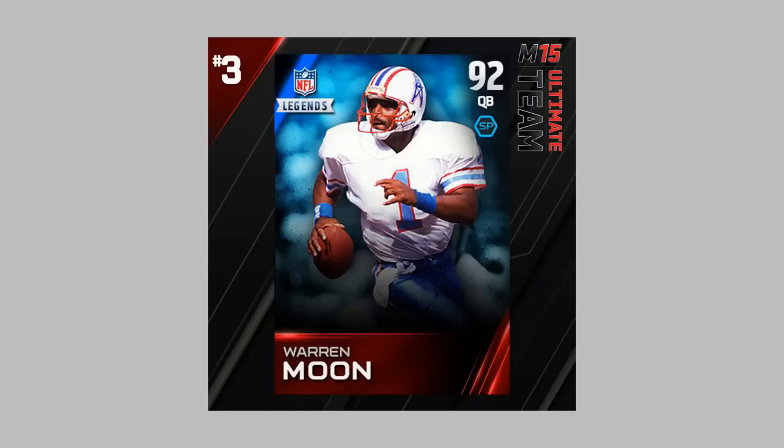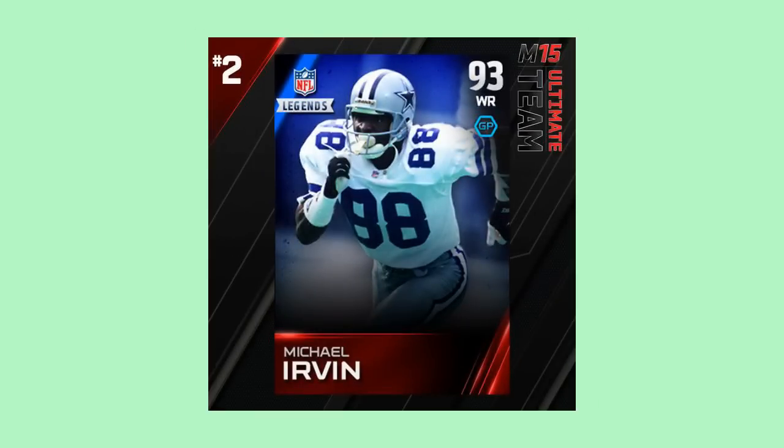Also notice how they only have one style — Moon has a short pass. Moving on to Michael Irvin at number two: he has a ground to pound style and he's a 93 overall. A very good-looking card, the same kind of action shot photo that we've seen in past years, but it still looks pretty sick.